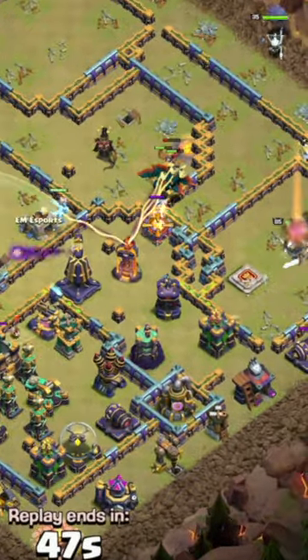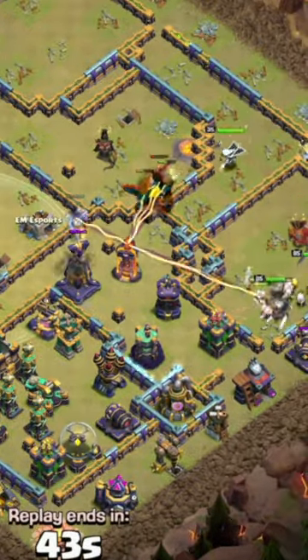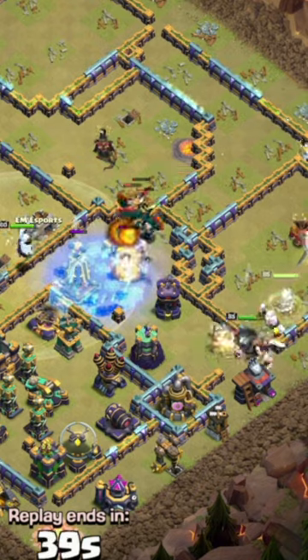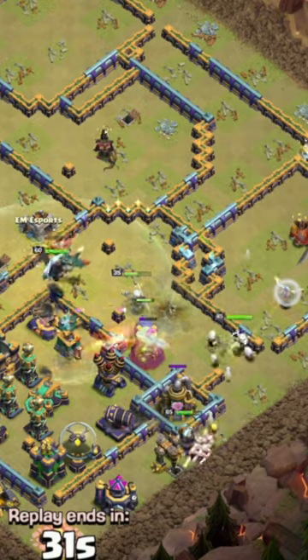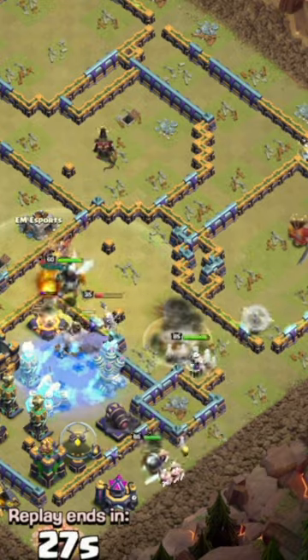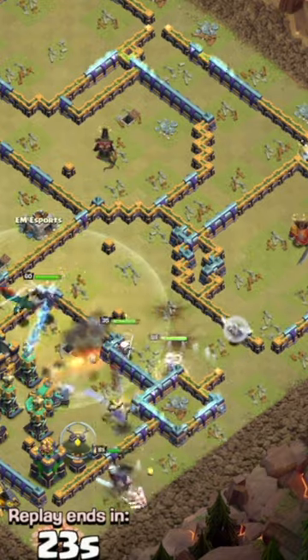Dragons and Dragonriders on the right side with the Warden, Archer Queen, and the Royal Champion coming down into a frozen monolith. The Royal Champion is going to come up big here going into the final compartment, which houses air defense, scatter shots, and hidden Teslas.